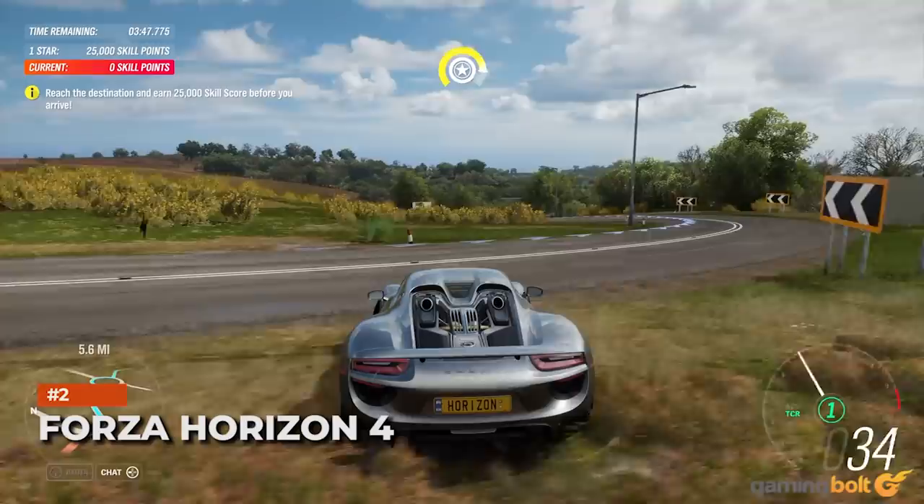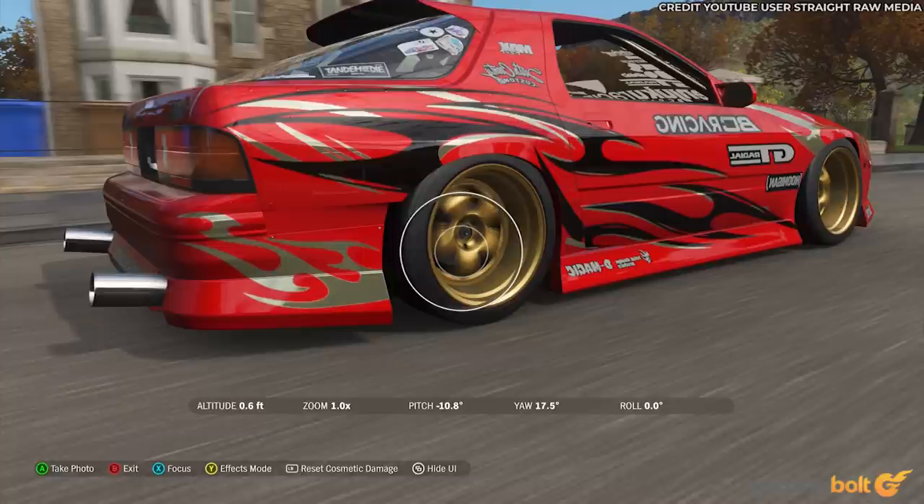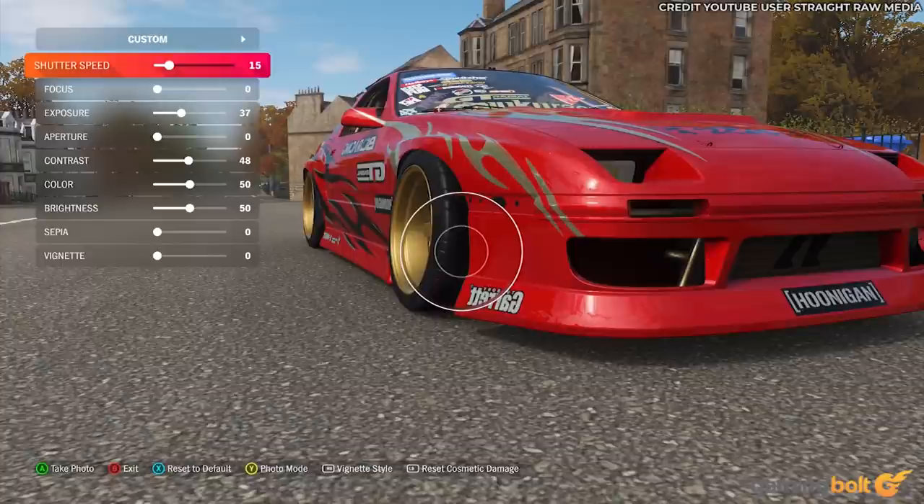There are numerous ways to admire the gorgeous vistas and vehicles of Forza Horizon 4, but photo mode is probably the most worthy. It comes with all of the standard features like exposure, color strength, brightness, contrast, focus, and shutter speed, but also allows for resetting cosmetic damage to one's vehicle, making it look like new.